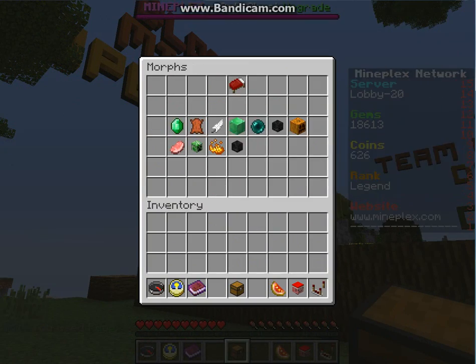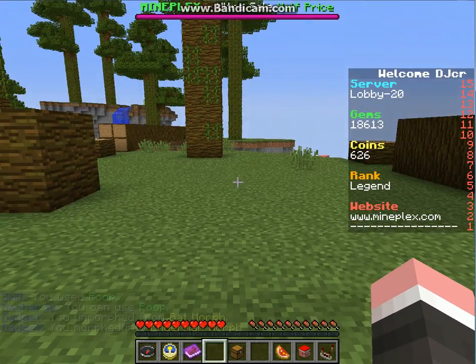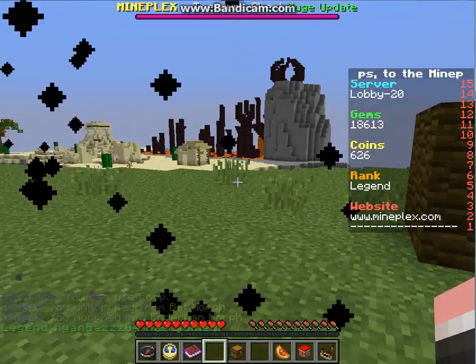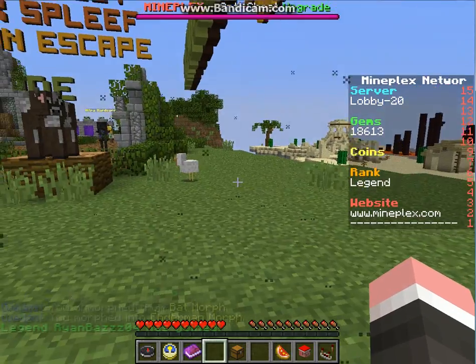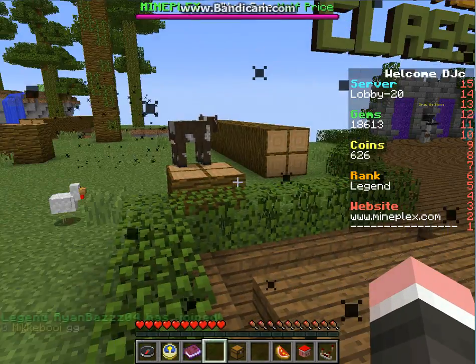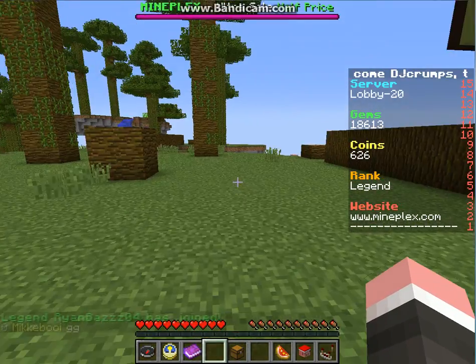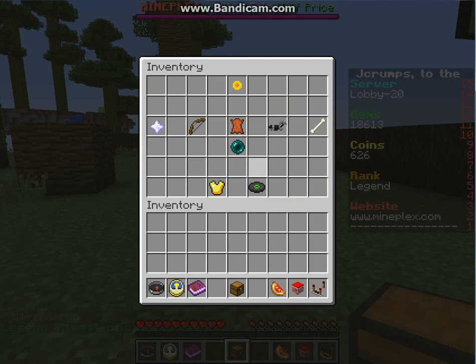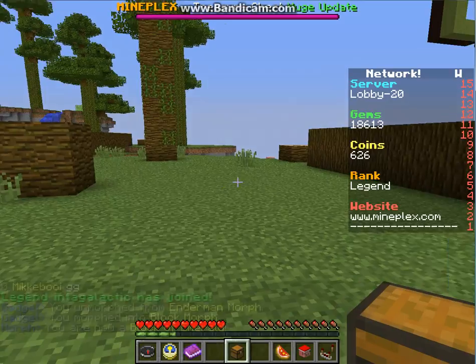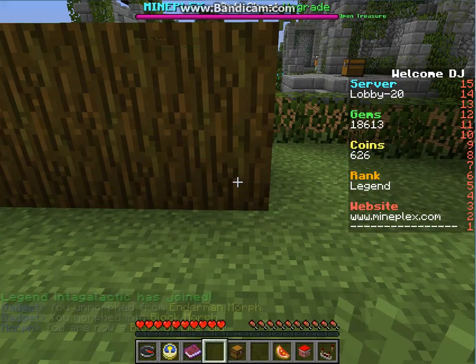Next one is the Enderman morph. If you double jump it will teleport you somewhere — whoa, I want to go there! That's a pretty basic one. Everybody else looks at you and you're like mad at them. This is one of my personal favorites.